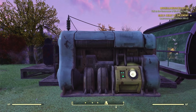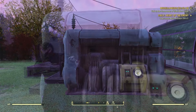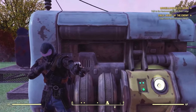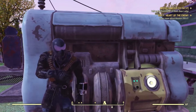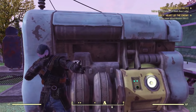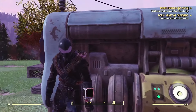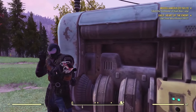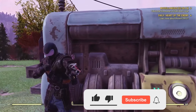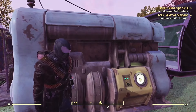It's super easy to get, but just keep in mind it takes a lot of materials to build. You're going to need a lot of screws, aluminum, steel, and that type of stuff in order to build this generator for your camp. When it's all said and done it looks great, it'll power everything you could ever need in your basic camp. Go out and get it — it's really easy. Thanks for stopping by the channel, please hit that like and subscribe, always have fun gaming, and I will see you guys out there.